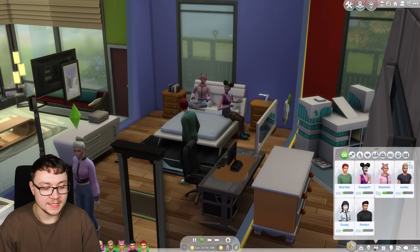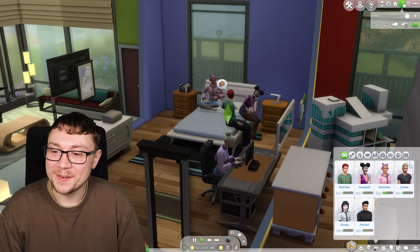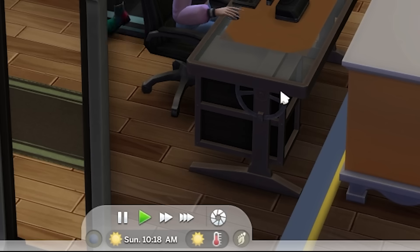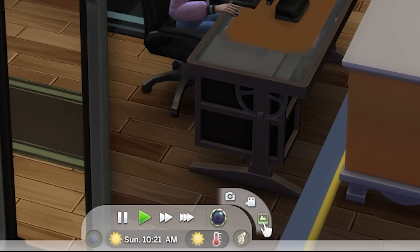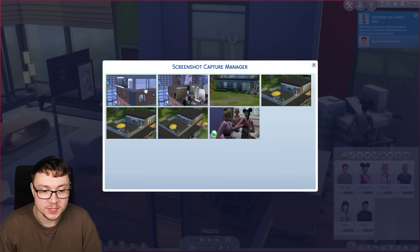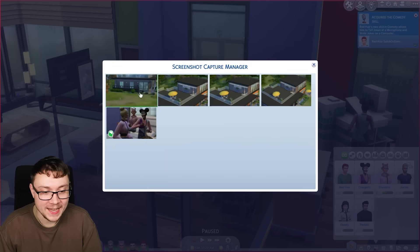I just found it - it's not the camera options in the top right, you've got to go to the bottom. This camera options wheel. We've got 'take screenshots', 'start/stop video capture', and 'screenshot capture manager'. Here we can see it and we can delete the crap I was taking before.